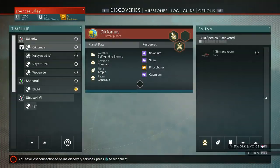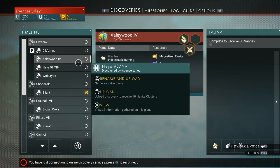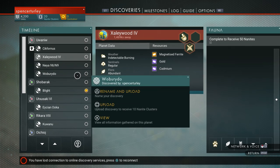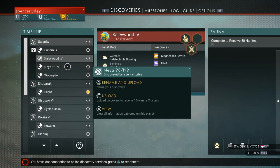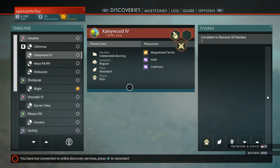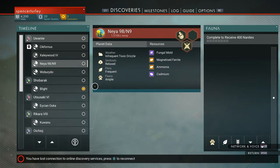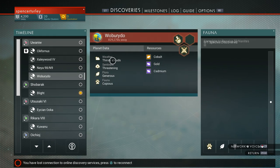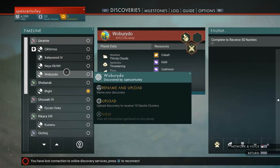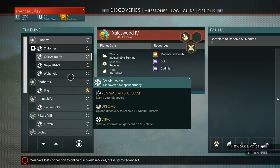Let's look at all the planet hazards we got: self-igniting storms, cool — indetectable burning... so that was on the moon. Indetectable burning — interesting. I wonder if that was actually hurting me had I not been in Creative Mode. Infrequent toxic drizzle on the first planet, thirsty clouds, and threatening sentinels. But because I'm in Creative Mode, the sentinels don't actually come out at you at all.